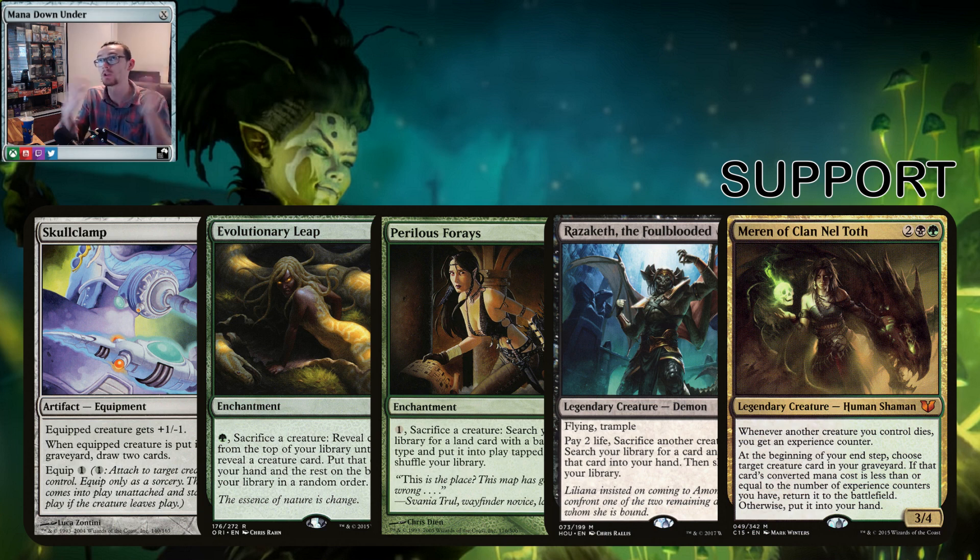For support cards, Skullclamp is probably a must-have in this deck because you've got these 1/1 tokens. Even if they do get buffed by a lord-like effect, it's not the end of the world because we have so many sacrifice outlets built in. Fauna Shaman works really well in the deck — you can sac these tokens to find better creatures, and then sacrifice them to find another creature and just keep recurring it. I love Perilous Forays — I want to see more people play with it, it's only a dollar as an uncommon. Pay once to sac a creature, search the library for a land with a basic land type — and as I've said in previous videos, a land with a basic type doesn't have to be a basic land, you can get shocklands or dual lands. Razaketh — we can get real greedy, we have all these tokens, let's sacrifice them and tutor for win conditions. And Meren works really well in the deck — you have so many tokens being sacrificed, experience counters gained, resurrect more creatures.